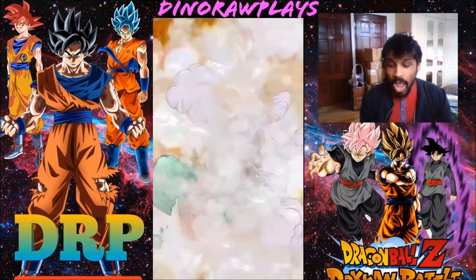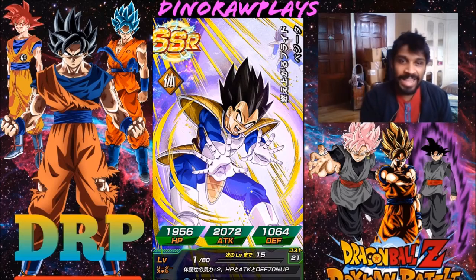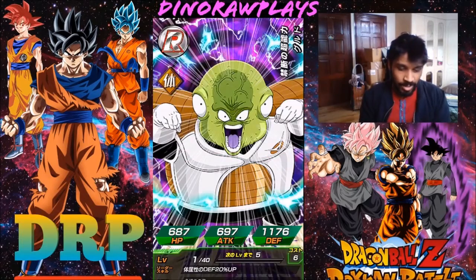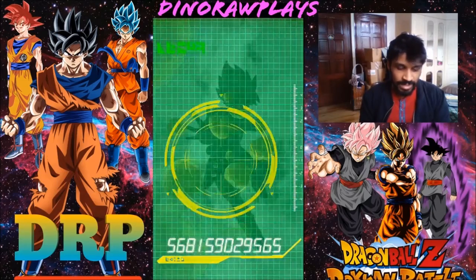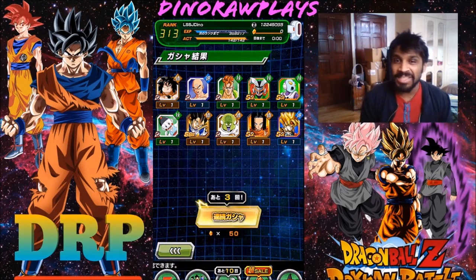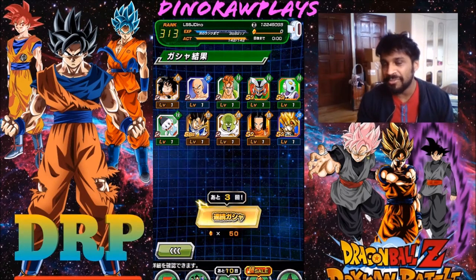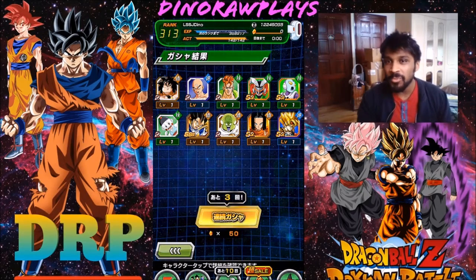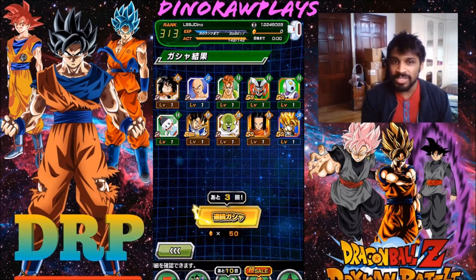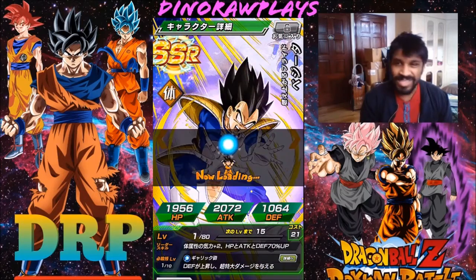Oh — Galick Gun Vegeta! Never mind, I spoke too soon! I got the Kaioken Goku and now I've got the Galick Gun Vegeta — I'm happy with that, pretty good I must say. Krillin, Android 17, Bardock — and in our two multi summons we actually got SSRs on both. Every multi summon I've done on these banners I've gotten an SSR, the people watching my stream would know that. That's absolutely insane.